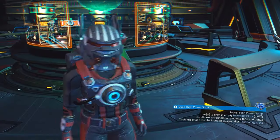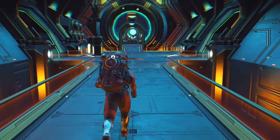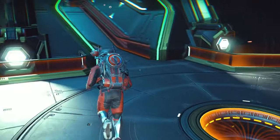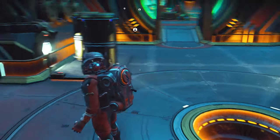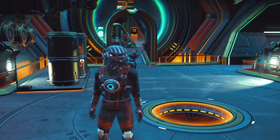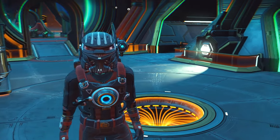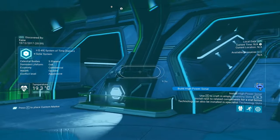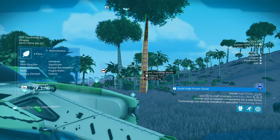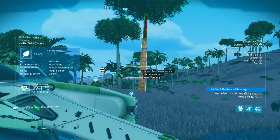This is just one way to get things — you can get a lot of these in various different ways through conversations or base missions. To save grinding an insane amount of Salvage Data, I'd recommend doing the base missions and some content with Nada and Polo, who give you blueprints too. Salvage Data is found by scanning on planet surfaces and looking for the Buried Technology Module icon — these are what you need to buy all those construction blueprints.